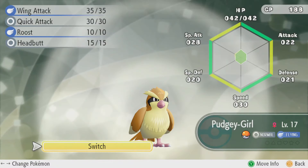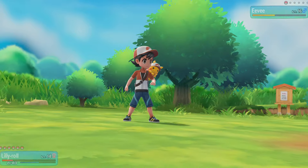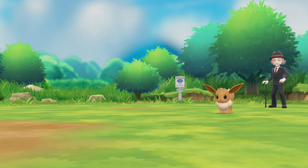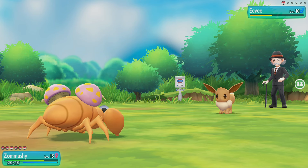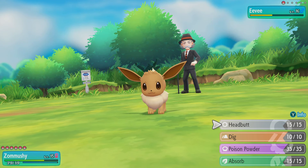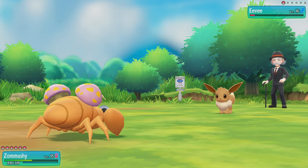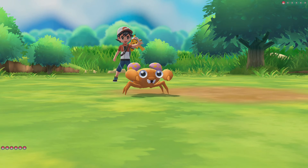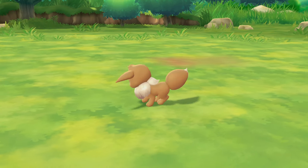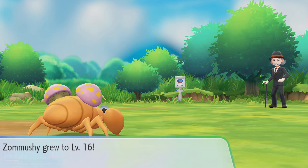Oh my god, it has a Full Restore! That's garbage. Let's go for headbutt again. I don't think Lily Roll can survive another quick attack, so let's bring out Pudgy Girl — actually, who has the most defense? 21, 15, 21, 36, 23, 25. Let's bring out Zomushi. It'll be so nice when Zomushi evolves into a Parasect. She's about to level up too — nice, level 16. Let's go for headbutt. Hopefully she can do this. One more should do it, but this Eevee's kicking my ass. That Chansey really helped with the level ups. Now my Pokémon are actually kind of getting back to the same level as the enemy's, but the Gym Leader's gonna be way higher, I bet.